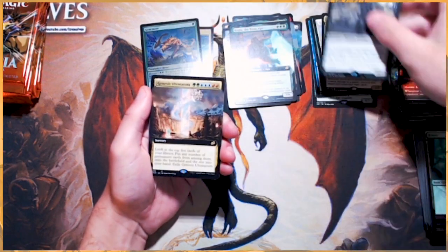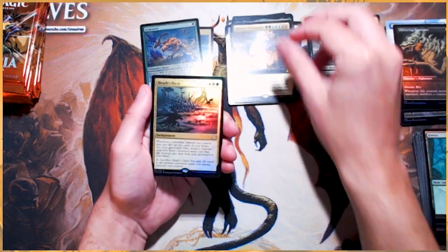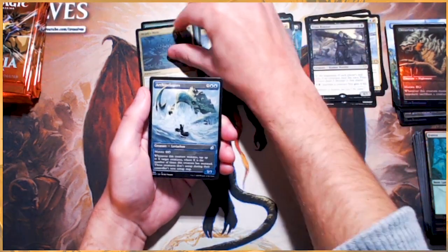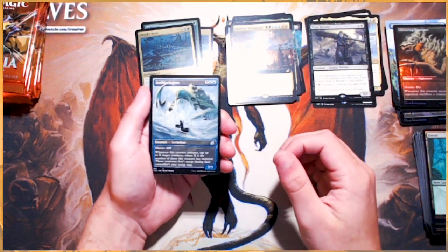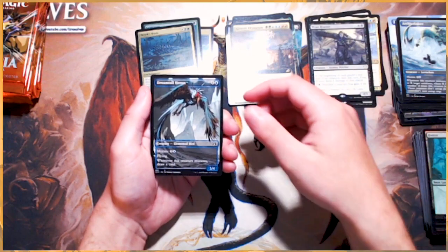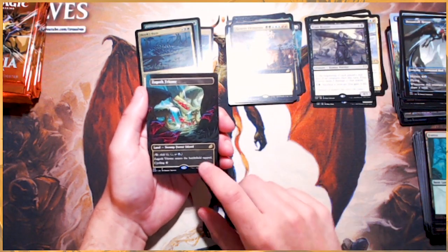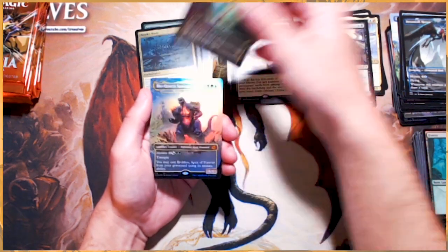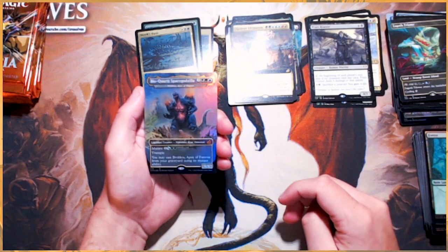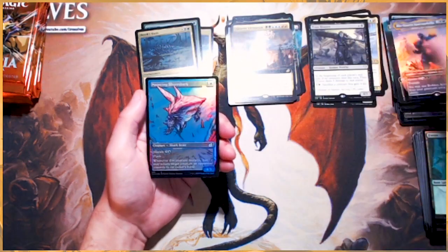Titan Hunter is our rare there. Genesis Ultimatum — beautiful. Death's Oasis Foil Rare — very nice. Dreamtail Heron. Zagoth Triome — I believe this is the first Triome land we've seen in this art from this box, which is great. Bio Quartz Space Godzilla — fantastic, absolutely beautiful. Guys, these are really, really stunning.